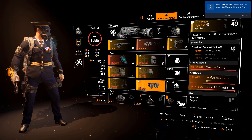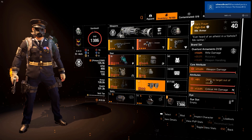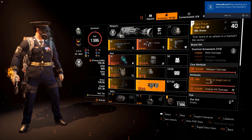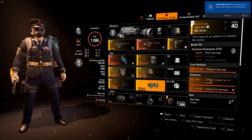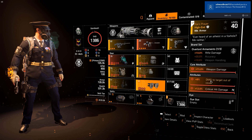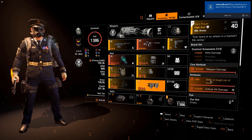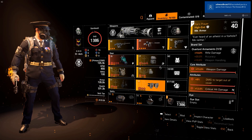Lastly, we have the name knee pads — the Fox's Prayer from Overlord Armaments, giving us 10% rifle damage as the one-piece bonus. The core attribute is 15% weapon damage, 8% damage to targets out of cover, and 12% critical hit damage.